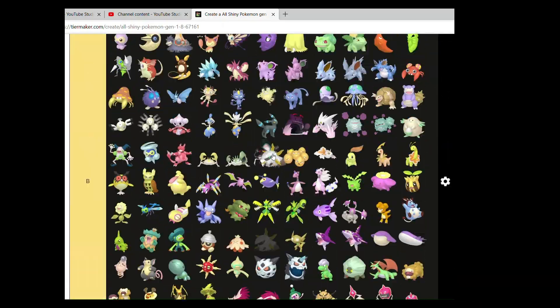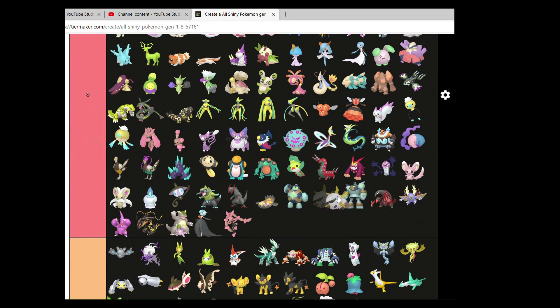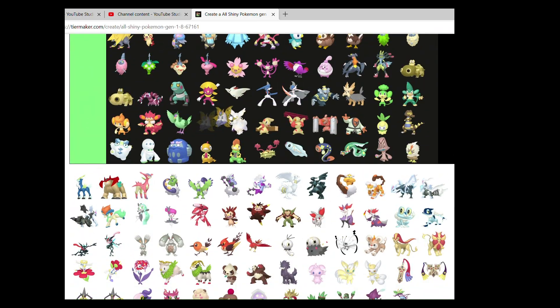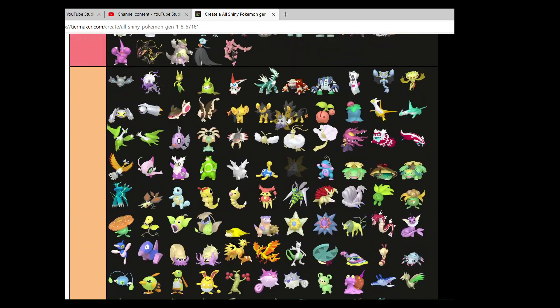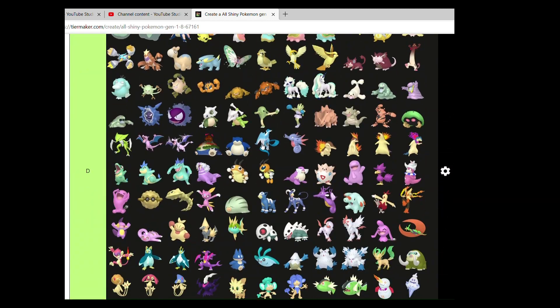These two lovely Pokemon — Larvesta and Volcarona. You go nicely in S. I love these two so, so very much. Beautiful shinies. The yellow is such a lovely and interesting choice that I just love it.